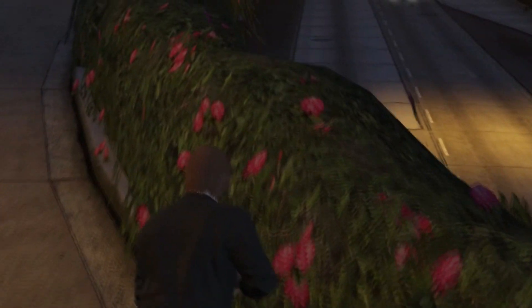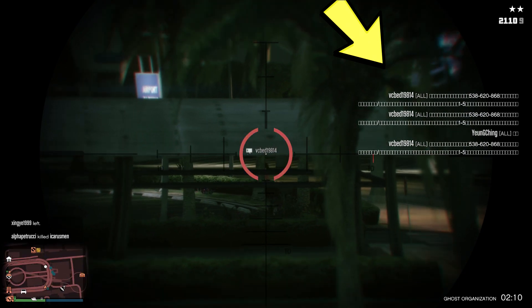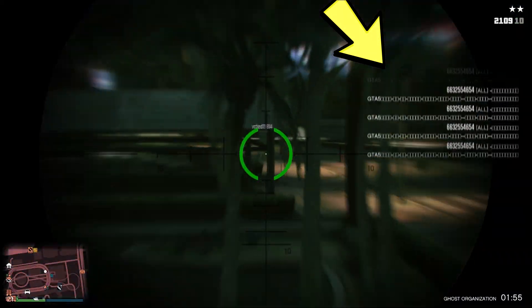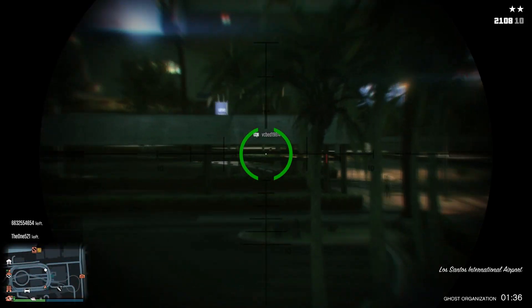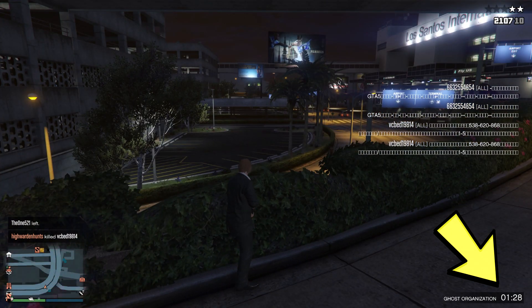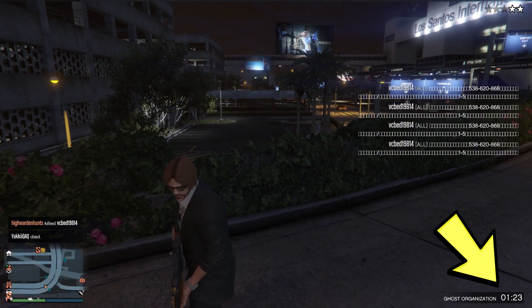I'm sure people in the same lobby wouldn't mind if you kill a spammer — you're gonna be doing them a favor. If you take a look at this clip, as soon as I kill that spammer another spammer starting with 6-6 started to spam, so there could be more than one spammer in the same lobby. If you want to play safe when your Ghost Organization time ends and you don't have Lester or Imani's out-of-sight available, you can just change session and look for another spammer to kill.